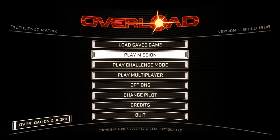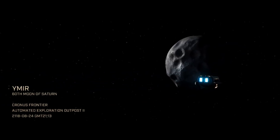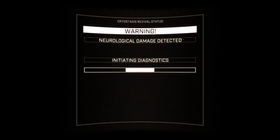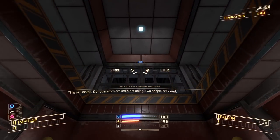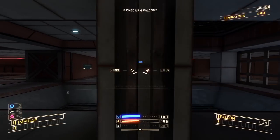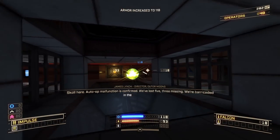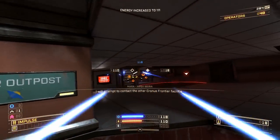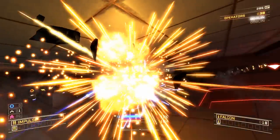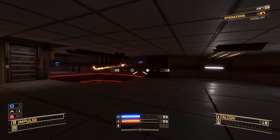Overload is a first-person shooter from developer Revival Productions, released in 2018. Overload is a spiritual successor to the 1995 hit PC shooter Descent, and the game even features some of the same developers who worked on the original. Overload's story begins on a mining facility on one of the moons of Saturn. Something has caused the autonomous robots there to turn hostile, and a distress signal has brought the player in to help. Like in Descent, Overload has players taking control of a small robot or drone featuring six degrees of freedom movement in a 3D environment with zero gravity, resulting in the player being able to move and rotate in literally any direction as they navigate through the levels. As you make your way through each level, you'll be tasked with destroying enemy robots, finding security keys to progress, and rescuing human survivors.